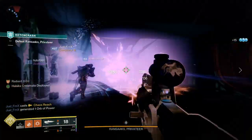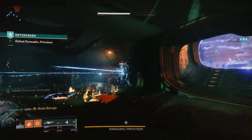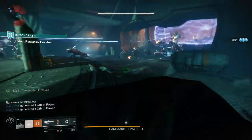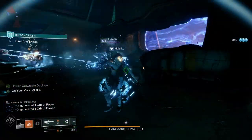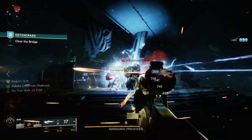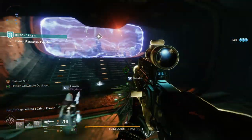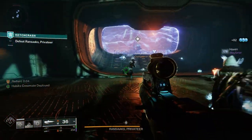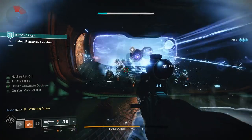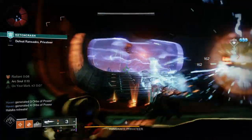This build is all about charged melees, igniting enemies, going invisible after melee kills, triggering your own healing, and a killer super. Gunslinger got a great buff to melee abilities, which pairs perfectly with Assassin's Cowl. Knock 'Em Down and Ember of Torches help you get near-infinite melee charges plus a decent damage buff. The fragment pairing lets hunters throw loads of knives and generate loads of elemental wells. Assassin's Cowl lets you go invisible and get a decent amount of health back after a kill.